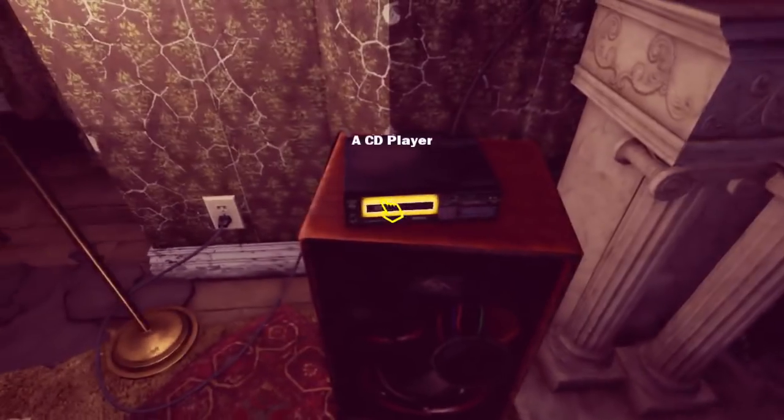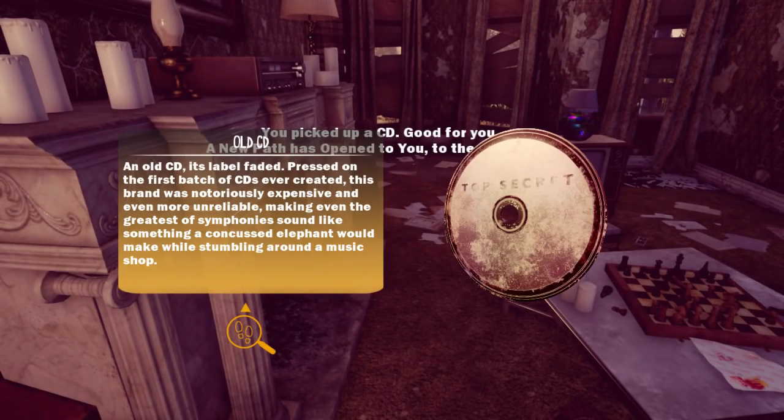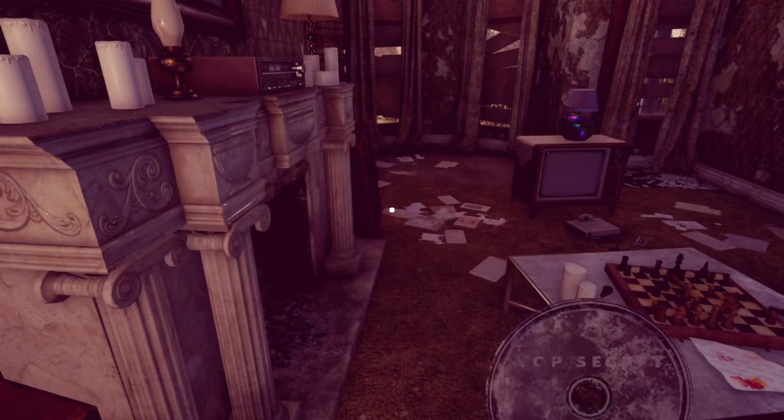You guys got any loot? Got some loot I can steal? That's some loot. An old CD, its label faded. Pressed on the first batch of CDs ever created — oh god that thing is gone. This brand was notoriously expensive and even more unreliable, making even the greatest of symphonies sound like something a concussed elephant would make while stumbling around a music shop.